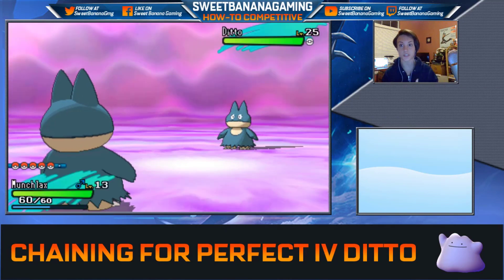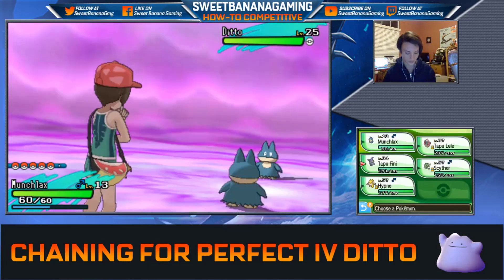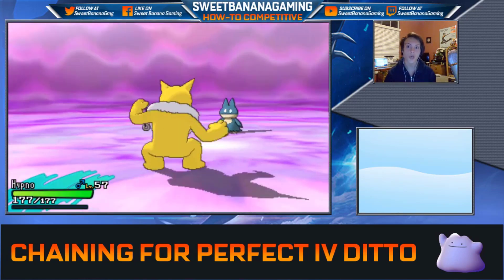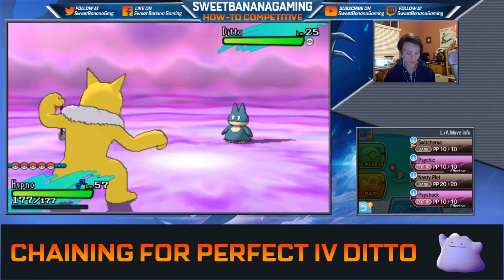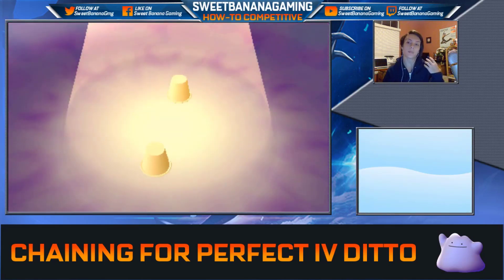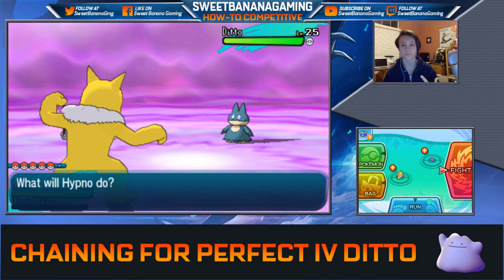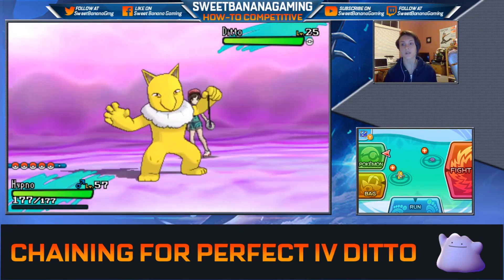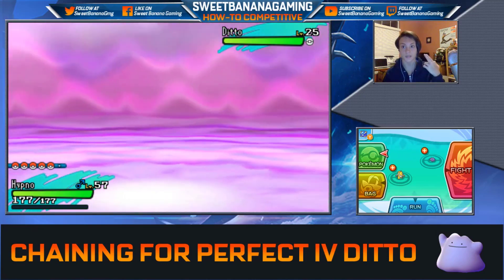Now you're facing a Munchlax that only has Recycle and only has 5 PP of Recycle, so we don't want this thing to start struggling. We switch into Hypno and use Switcheroo to place the Lepa Berry onto this Ditto that's now a Munchlax. What's going to happen is it's going to only use Recycle because that's all it has. When its PP gets low enough, the Lepa Berry triggers and restores its PP. Then it'll use Recycle again, and Recycle will bring back the Lepa Berry.